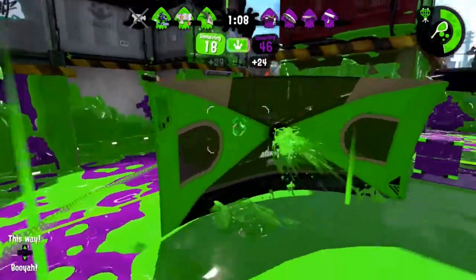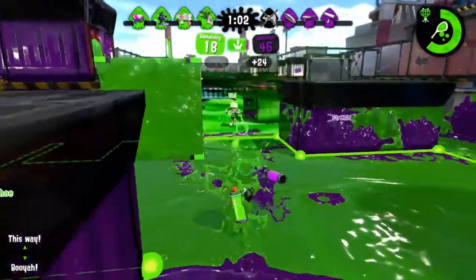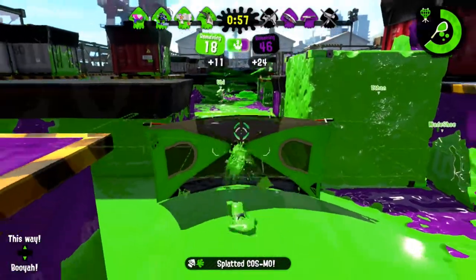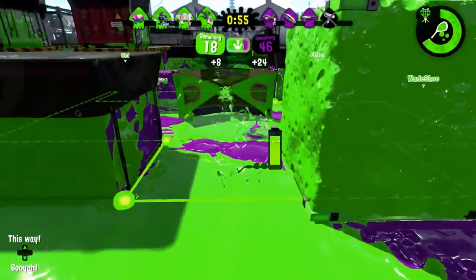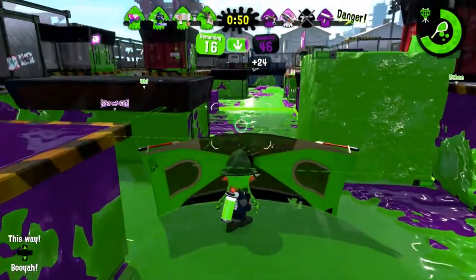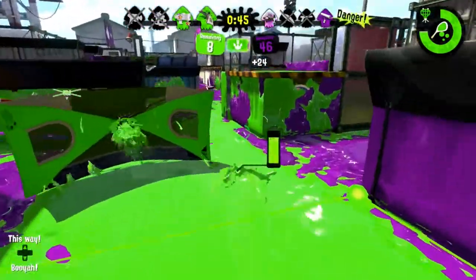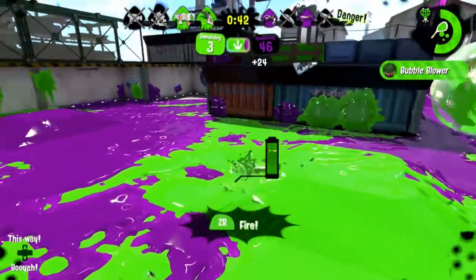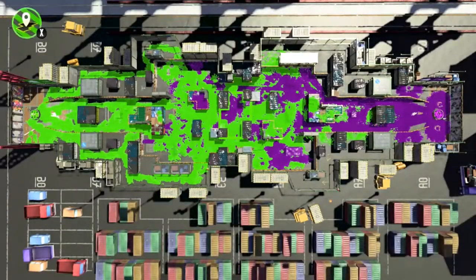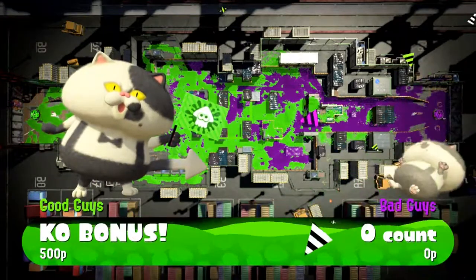I see someone coming and I try to pin them with the Brella. I don't know why they didn't turn around to get me, but it worked out in my favor. I have no clue where that roller came from, but he died pretty quick. The Brella just inks the zone again, takes care of the bomb damage, and we move up. Now I'm just throwing out bubbles to make sure we're protected and blocking off the lane as we're trying to re-enter. It's something I would have liked to have done earlier, but holding back felt like the safer choice.